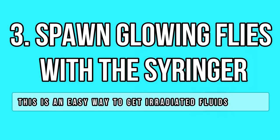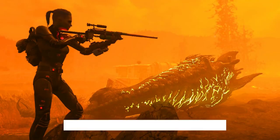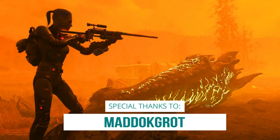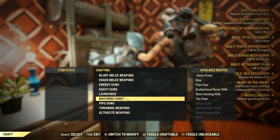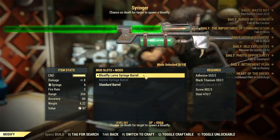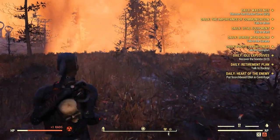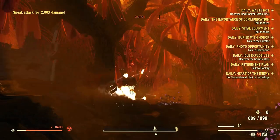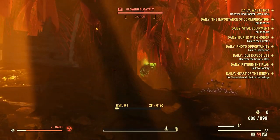This next point is a fantastic trick to farm extra radiated fluids and glowing mass. You need a syringer with the bloodfly mod installed, and you need to head inside a nuked area as well. Those are the requirements. Then all you have to do is hit enemies with the syringer first, and then kill them with whatever weapon you prefer.